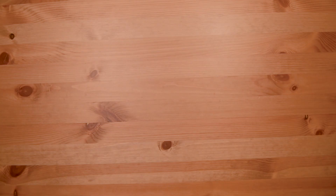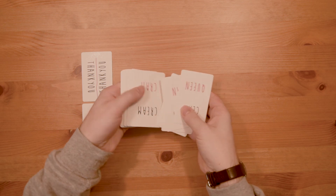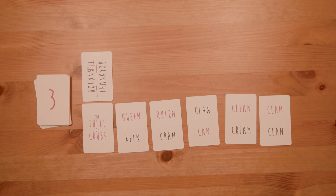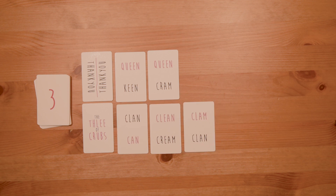Before you start you'll need to find the word list at the end of this video and write them up on your paper or card. Deal one thank you card and one name card to each player, then give the sets of word cards to the corresponding players and have them deal five cards face up to themselves.